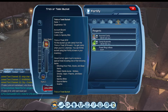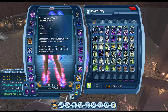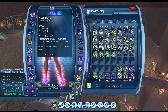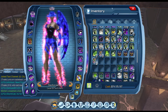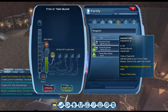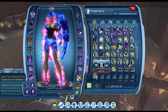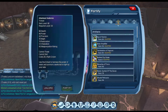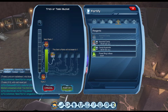Instead of putting all the experience to waste, I will split this up into packs. It's going to be packs of six in total — six candy experience. So press Fortify.